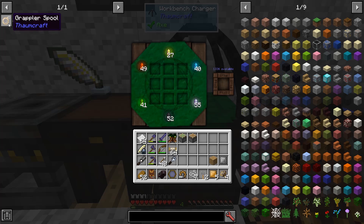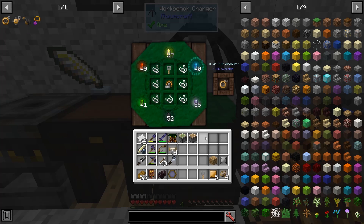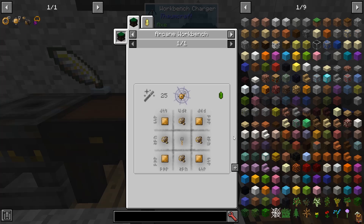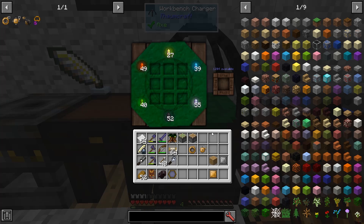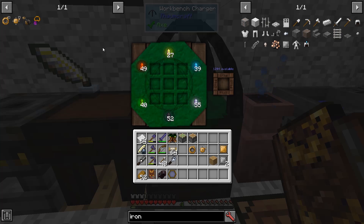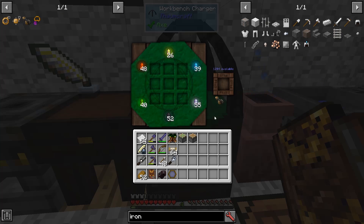Let's see if I remember everything. The arcane spool — yep, that looks pretty good. Let's go ahead and scan that. The grappler head requires rare earths and tripwire hook. There we go. Finally, the grappler itself — I'm missing an iron plate. Let's try that again. Arcane grappler. There we go. And now we scan that.